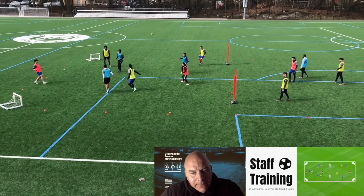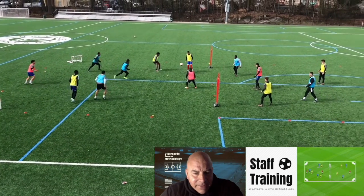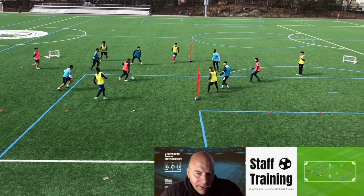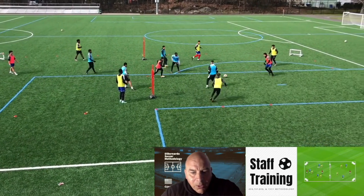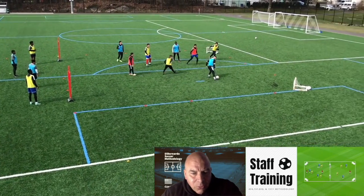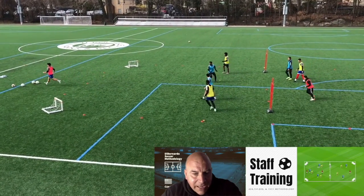Now, five against three. If the other team — the defending team — intercepts the ball, they can score on either goal right away. And if they score, the ball will go to the far grid to the same team that scores, who will keep possession of the ball as three try to press against five and score.